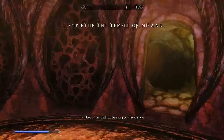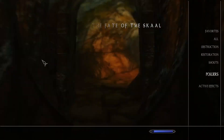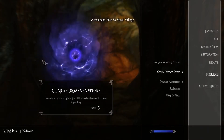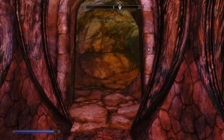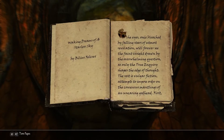Perhaps Storm can make sense of what is going on. Come, there looks to be a way out through here. Yeah, we already noticed. Also, the making spells cry... I should have a power from this, right?